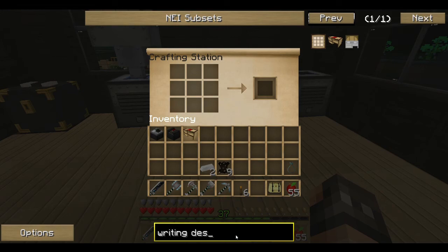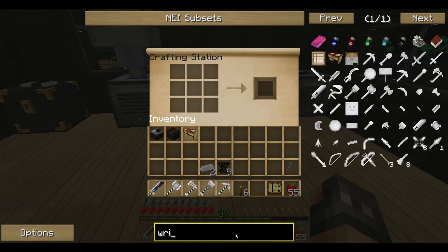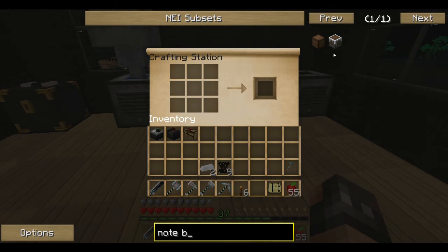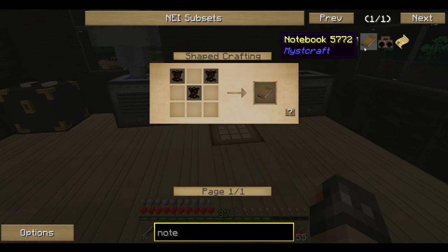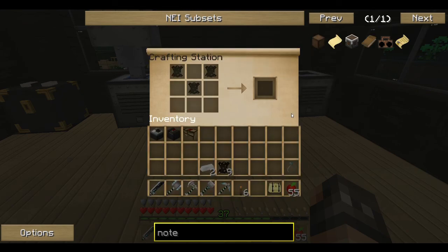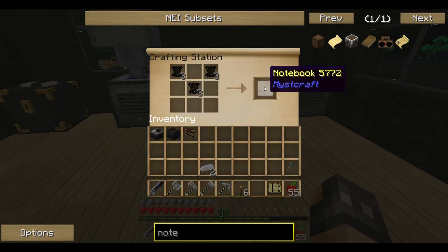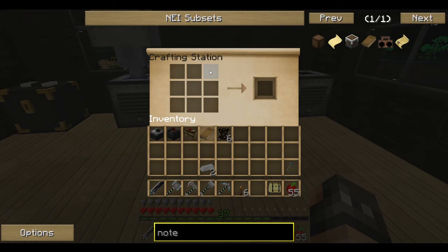And now I need a notebook. Notebook. There we go. Now we have those main pieces.